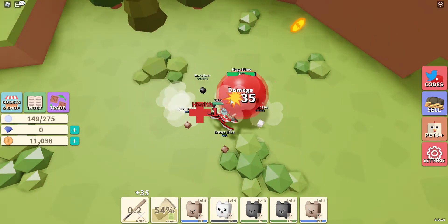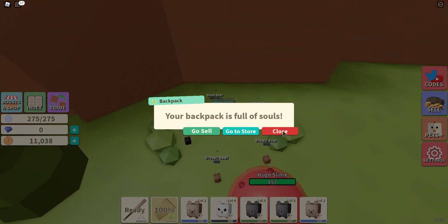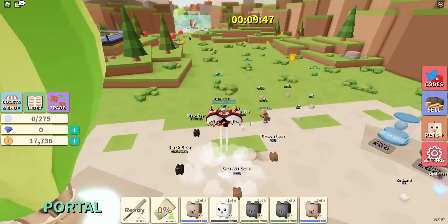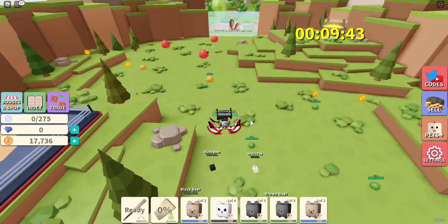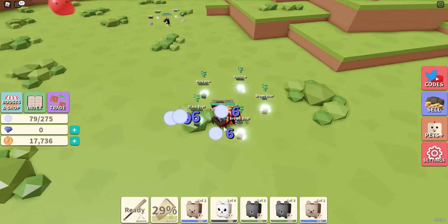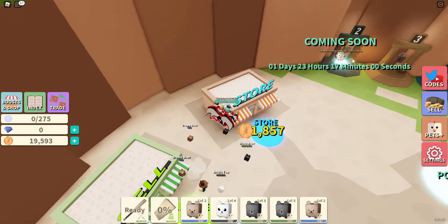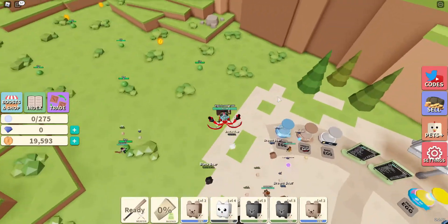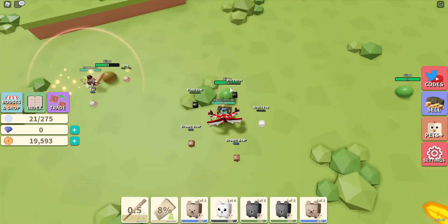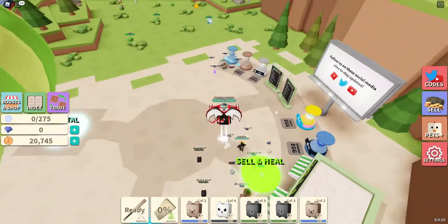I think I'm gonna save up for another frost egg and hopefully get something good. This should be the last one and we could sell again — we're gonna be very close to getting the frost egg. We're only 3,000 away, so I don't think I need to kill a huge slime — I think I could just kill a big slime. Now I could sell. I only need 500 more — just a regular slime should be enough. Now we should have enough for our new frost egg.